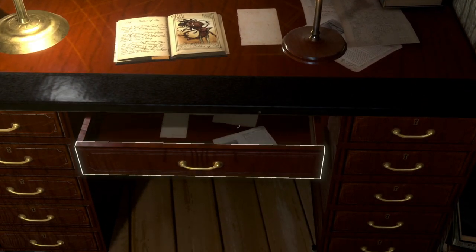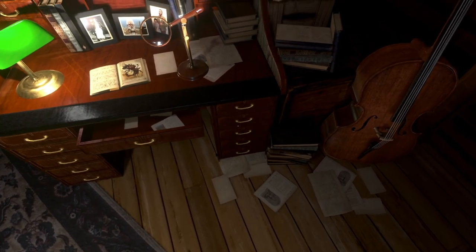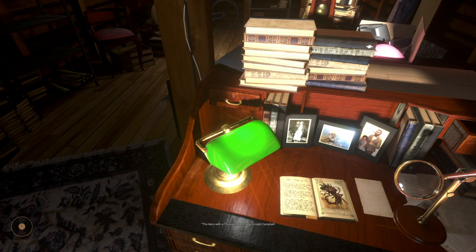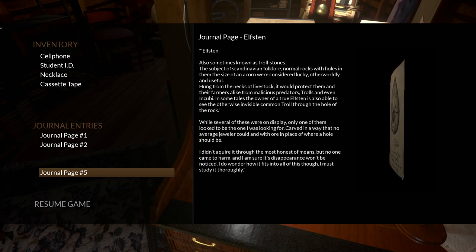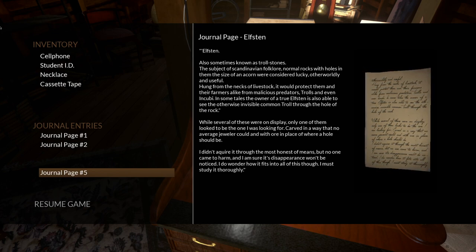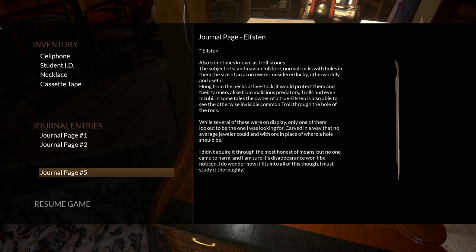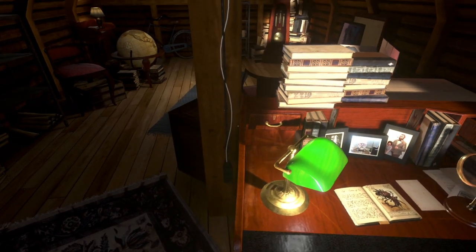There's a trapdoor — probably where we came in from. Everything is locked. Another journal page — page five! 'Elfston, also known as troll stones — subjects of Scandinavian folklore. Normal rocks with holes the size of an acorn were considered lucky, otherworldly, and useful. Hung from the necks of livestock to protect them from malicious predators, trolls, and even incubi. The owner of a true elfston is also able to see the otherwise invisible common troll through the hole of the rock. Only one of them looked to be what I was looking for — carved in a way no average jeweler could, with ore where a hole should be. I didn't acquire it through the most honest of means, but no one came to harm. I must study it thoroughly.'